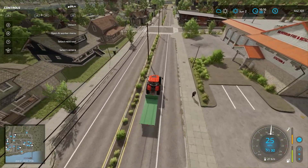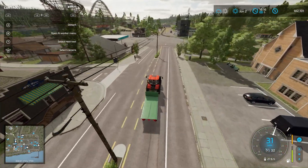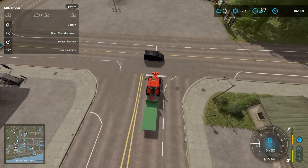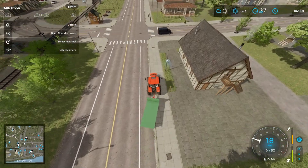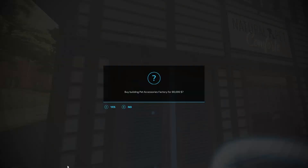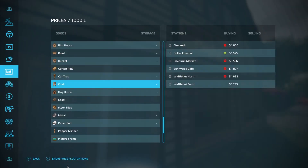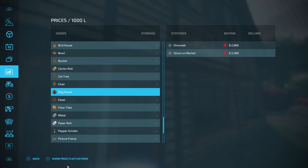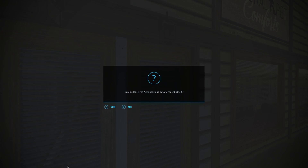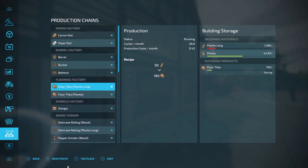I also put down a few generators — a couple of wind generators and a large solar panel — so we can get a bit of passive income and not go into the red. I also wanted to check the pet factory: $80,000 — we could totally buy that and start making dog houses and such. Cat trees are worth quite a bit and just take wool and wood; dog houses too. I don't see why we shouldn't try to own everything here — all the means of production.